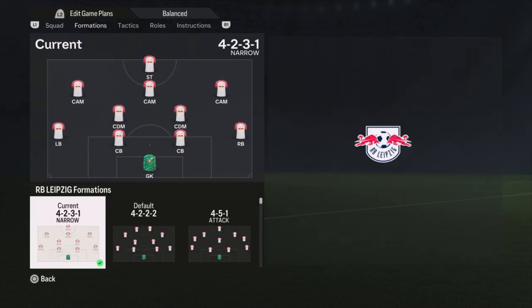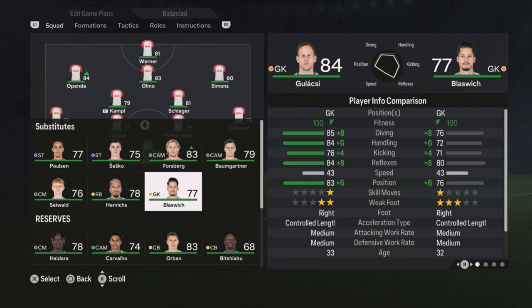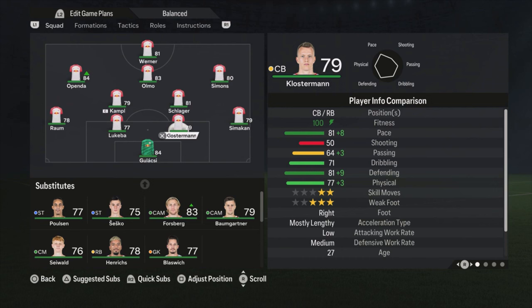Alright, we're going to the formation — it's the 4-2-3-1 narrow formation. Gulajski is the goalkeeper, but he is not in there by default because he is injured for a long time, so Blasvich is in goal. You can of course select Gulajski — he is a better goalkeeper.